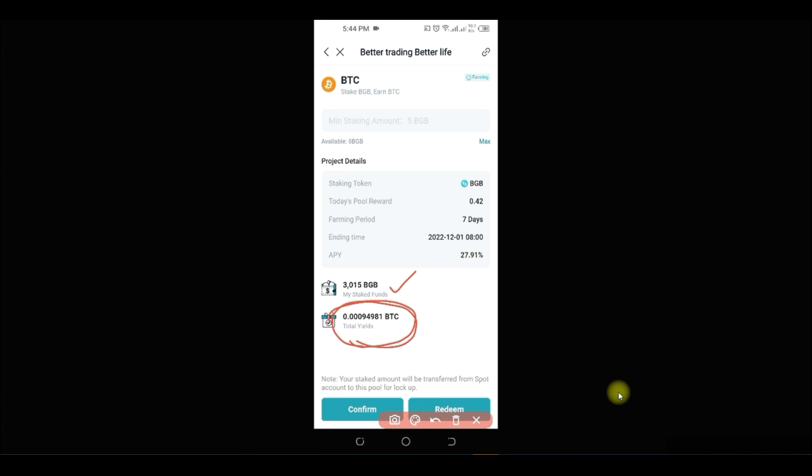In case you don't already know what Bitget Launchpool is: it is a program organized by the Bitget exchange that enables you, the user, to earn free tokens. In other words, it is a way the Bitget exchange gives out free airdrops — it could be in BTC, it could be in their native token which is BGB, or it could be in other tokens.